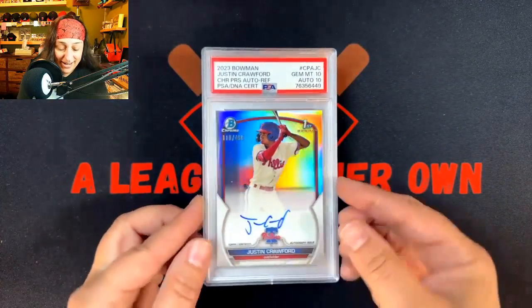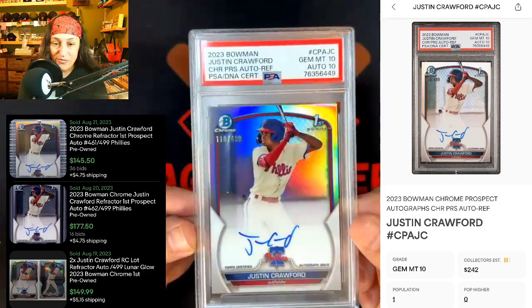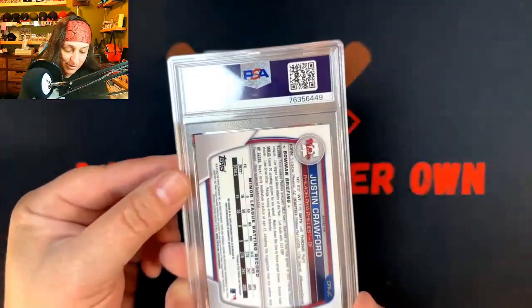Look at this fire right here. Justin Crawford, 10-10, Refractor Auto, numbered out of 499. Super nice.